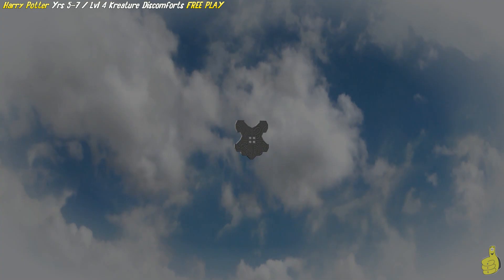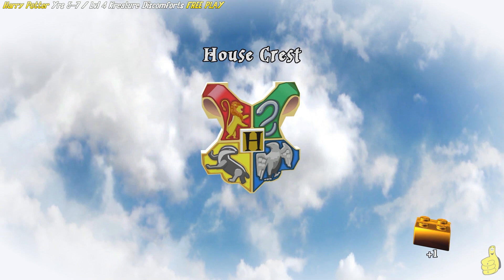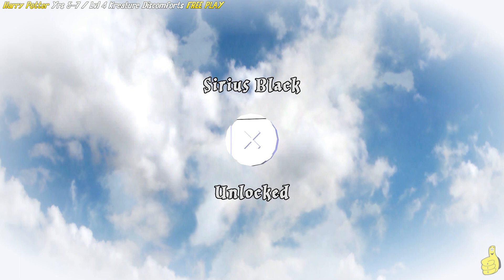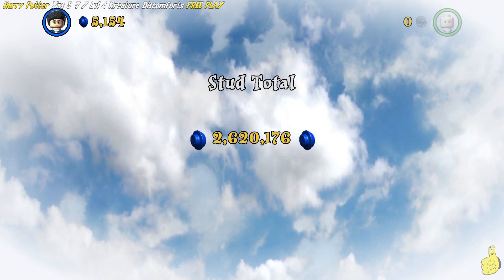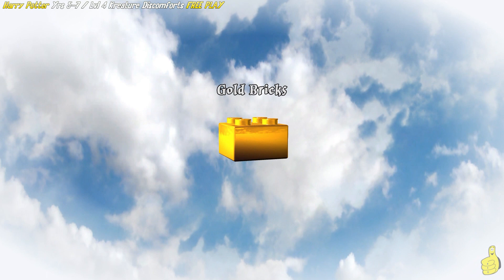We got all four house crest pieces which give us a gold brick. We got the Arthur Weasley character token, and also found the Creature one — shake up that dark magic box. Sirius Black was the last one from the Aquamenti tank. Of course we blew right past the true wizard requirement — easy peasy. We've got over two and a half million studs. At some point we might do a separate video to pick up more red bricks, or save those for the end before the free roll.